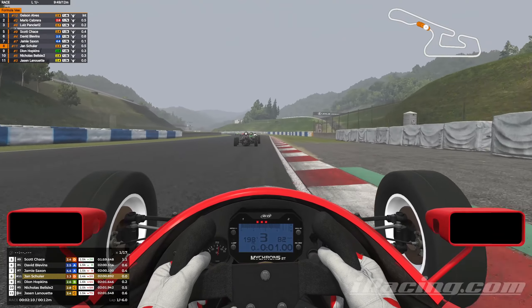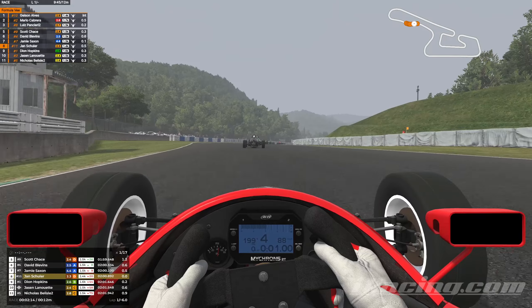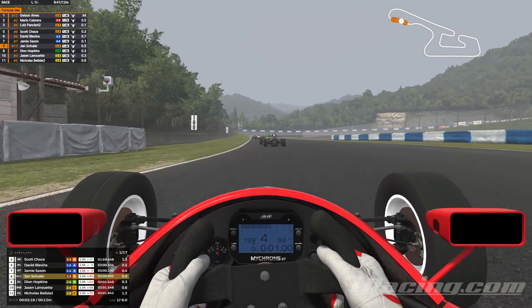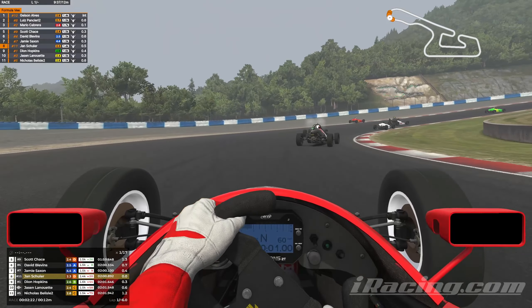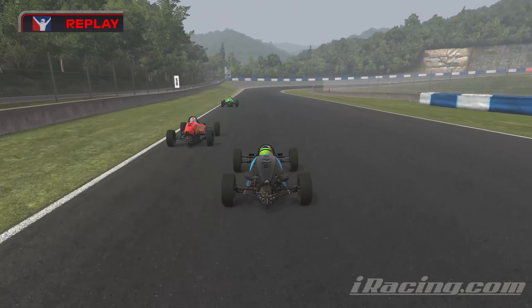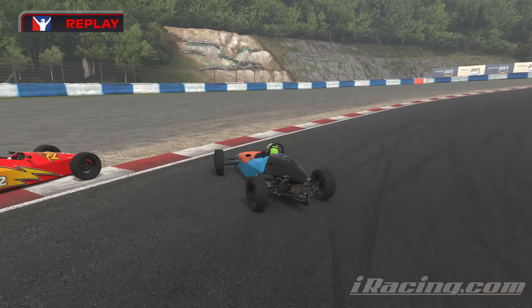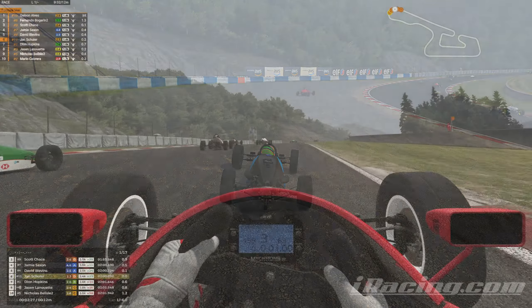That is a great start if we want to get on the podium here from last position on the grid as we head into the Moss S and down into Atwood Curve, which is a notorious section for messing up early on cold tyres. Two cars go off on the left as we predicted. Let's quickly switch to a replay to see what happened. This is Pansieri on the inside and Mario Cabrera on the outside. Mario seems to lose the car, but then Pansieri just goes full lock to try and recover, which makes his situation much worse.